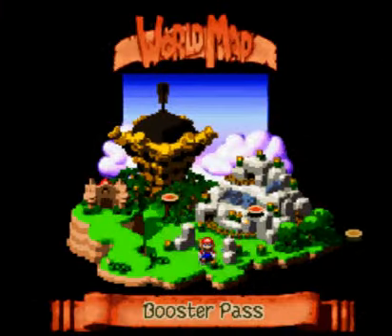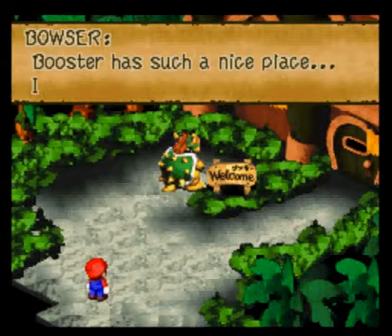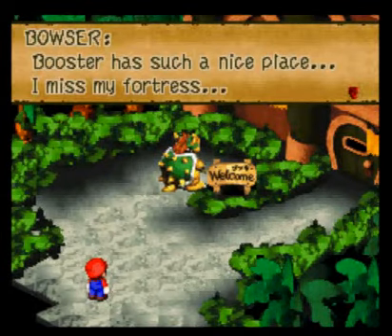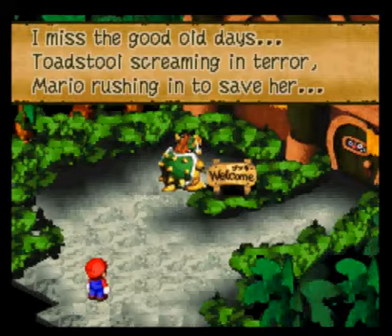Okay, we're through Booster Pass. Now we're on to Booster Tower, where Princess Toadstool — slash Peach, whatever her name is supposed to be. Hey, Bowser's here! Booster has such a nice place. I miss my fortress. I miss the good old days. Toadstool screaming in terror, Mario rushing in to save her.